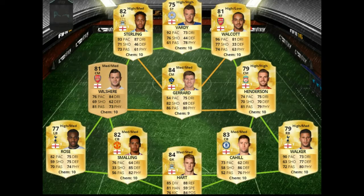For my centre backs I go with Chris Smalling and Cahill, the two England players which I think England are using at the moment in the Euros. Really solid players — I think they're both six foot four. They're pretty quick as well, which is useful to have on centre backs. They're very good at defending and their physical stats are decent, so they're going to basically win everything in the air and win their tackles.